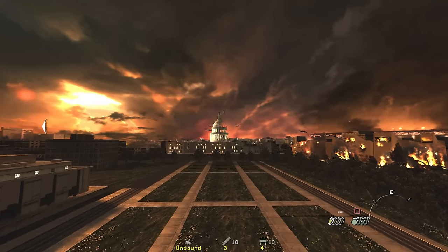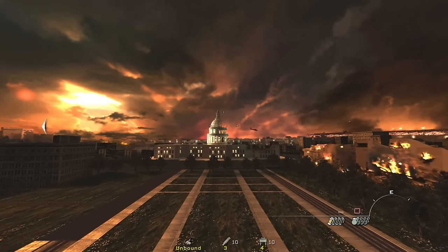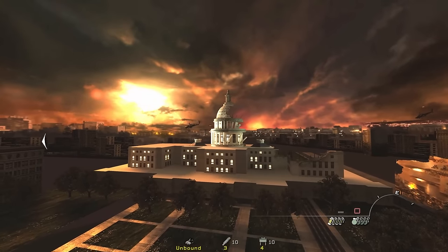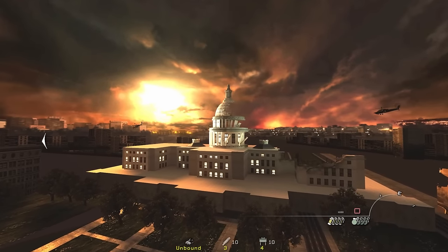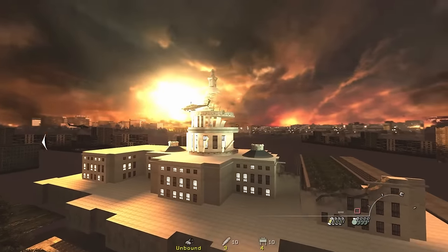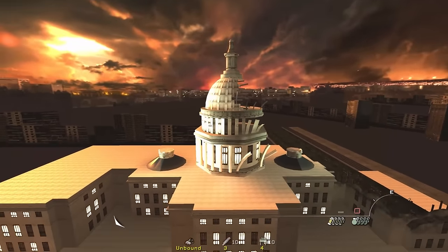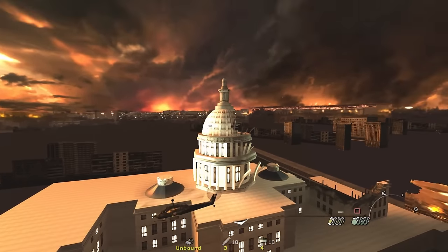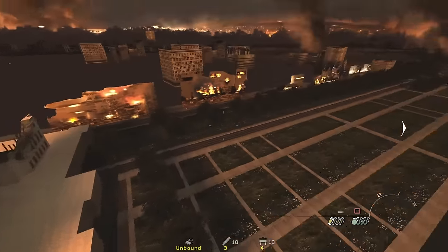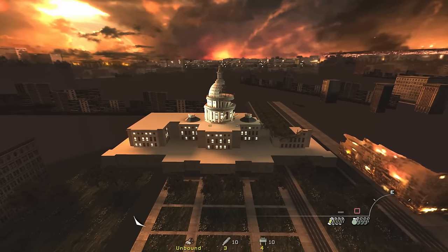Moving past this, we head to the Capitol. From a distance it looks pretty well modeled — the top kind of looks like a 2D texture from afar, but when you get up close you can definitely tell it's three dimensional. The textures aren't fantastic out here, but the modeling, especially for the top part of the building, is pretty good. It seems the developers put a huge orb of light on it, because it's probably the brightest thing out on the battlefield — the Capitol just shining bright in the distance.